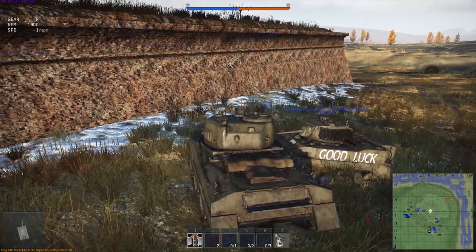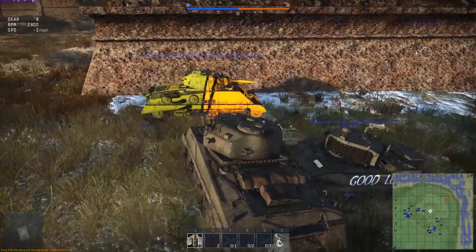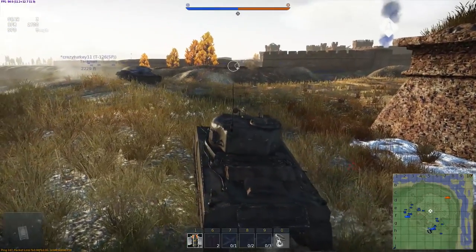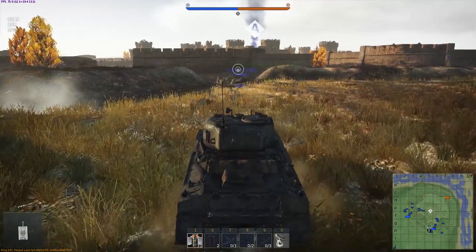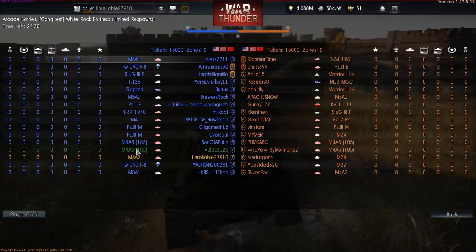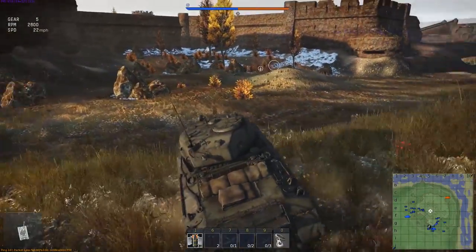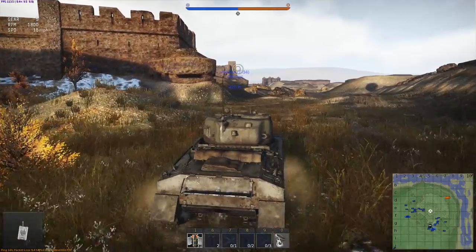Alright, we're in White Rock Fortress. Our Stuart's just crashed into us and he's literally just going to keep driving forward until we move out of the way. So we're just going to drive forward and let him have the turn. I've decided to start it off in the A3 - not the A4, that's what it's called. I've honestly lost the ability to remember numbers apparently. But it's the 75mm, not the 105 howitzer. And there's only one capture point, so we've got to head up towards A.